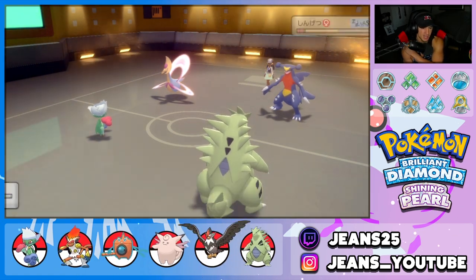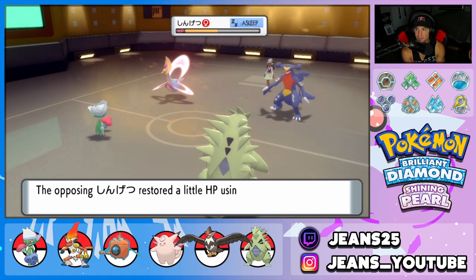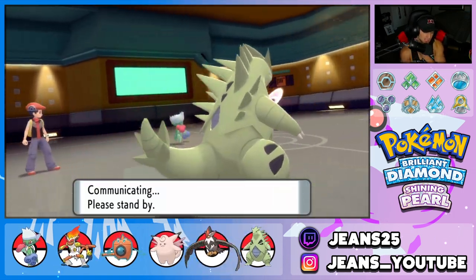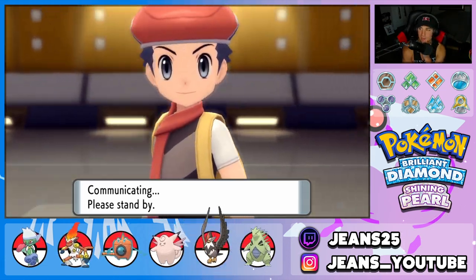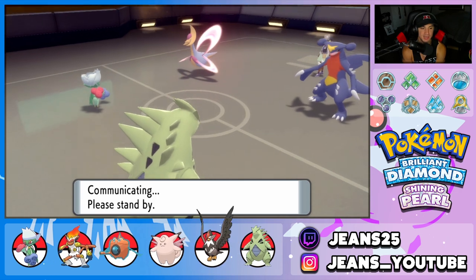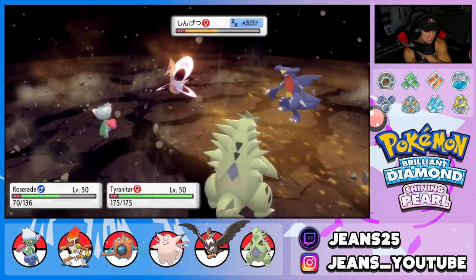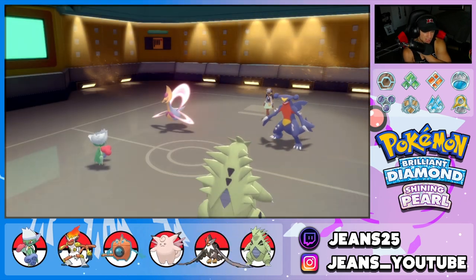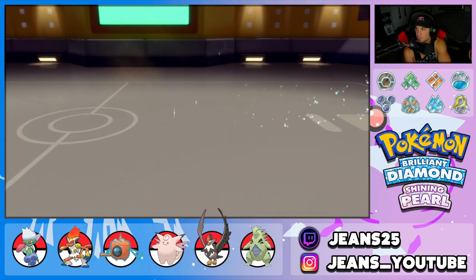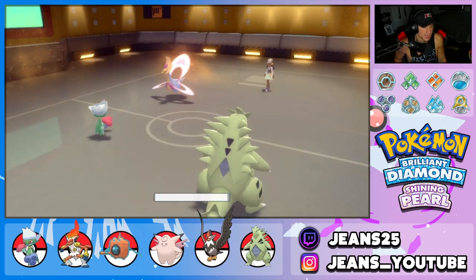I feel like I can just Crunch that slot and Energy Ball into the other. Energy Ball comes out and gets rid of Garchomp. Then Crunch finishes off Cresselia — two big KOs. Garchomp does outspeed Roserade as I suspected, but I'll take that turn all day. Then Crunch comes out and takes out Cresselia. We get rid of Cresselia and Garchomp — just two big time KOs.